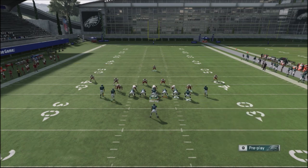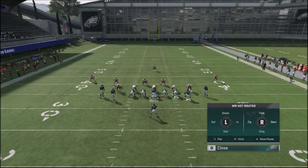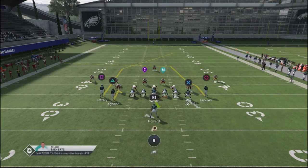The last thing I'm going to do is hot route my wide receiver Aguilar. I can put him on a slant route, an in route, an out route, a whip route, or a little hitch route. That's your option — it really depends on what your opponent is going to do.